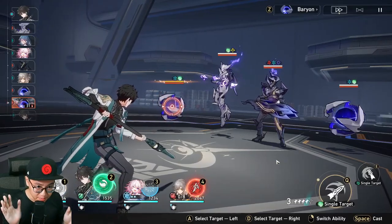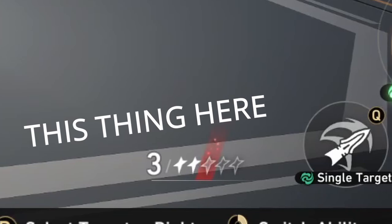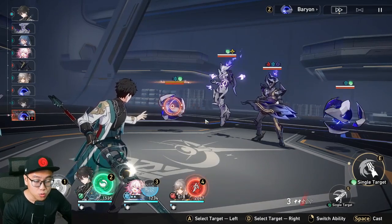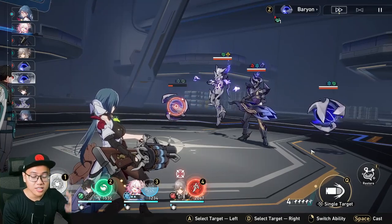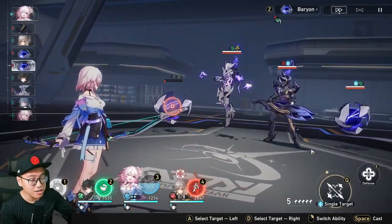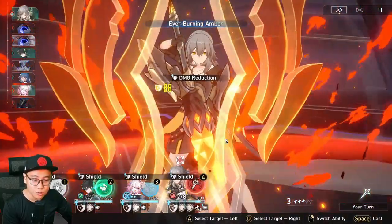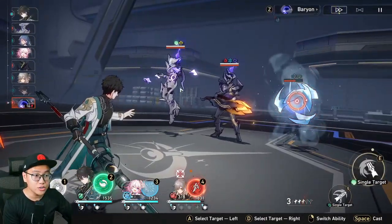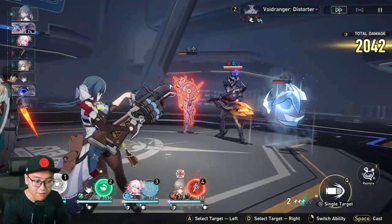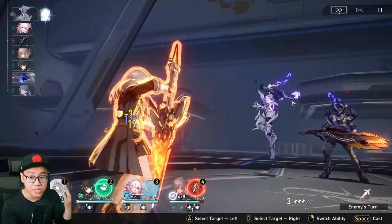In this game, there's no cooldown system. Instead, there's a skill point economy — you have to spend skill points to use your skill. When you use a basic attack, you gain a skill point. When you use a skill, you lose a skill point. There are units that don't need to use their skill every turn, like Natasha and March. But then there are units like Dan Heng who need to use their skill every single turn because it does way more damage than the basic attack. He will suck up all the skill points away from your support and tank characters, so you need a balanced team to achieve good skill point economy.